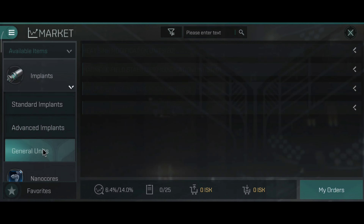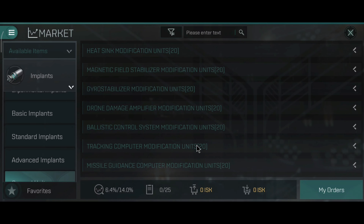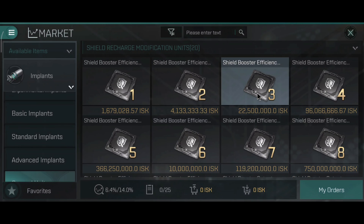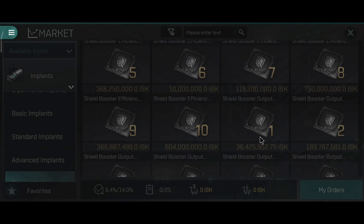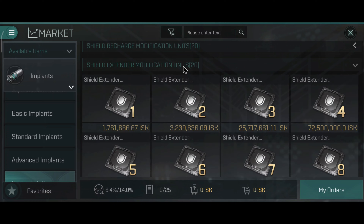Even level 15 implants are more than enough to serve in combat. For tracking computers I think I will increase the optimal range because I already have decent tracking. For the shield recharge implants I will increase the shield recharge rate, and that will make the Stabber 2 a lot closer to being a Vagabond. I should have around 50% extra shield booster performance with the unit and rig combined.